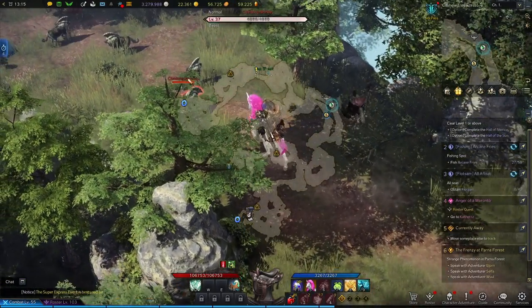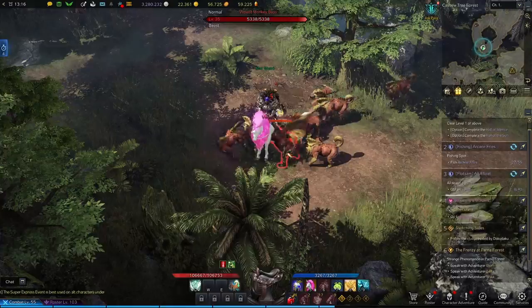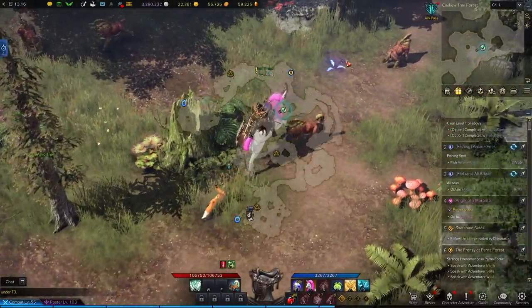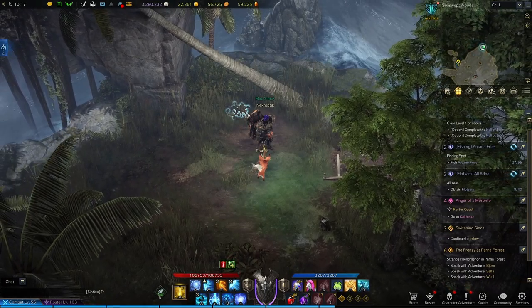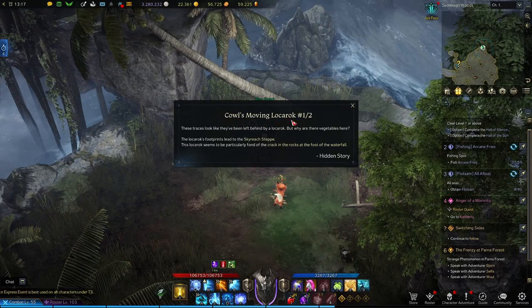We'll continue on until you get to this section of the map. Either here or towards the front, you'll be looking for the Violent Monkey Boss Monster Mark. Once he's added to your book, we're going to get back on the main path and come all the way to the north wall here, where we'll find this pile of vegetables in the grass, which we'll investigate to start the "Cows Moving Lokorok" hidden story.